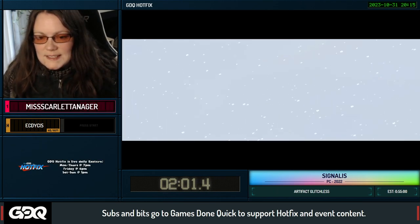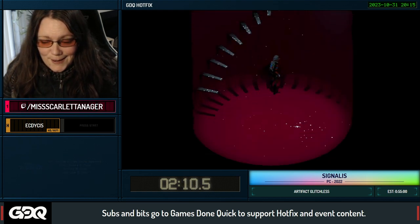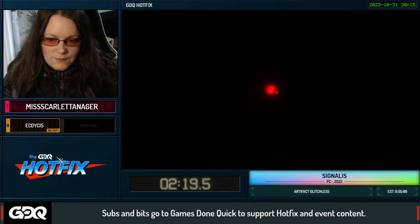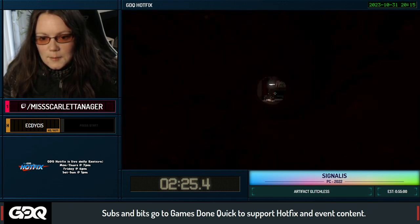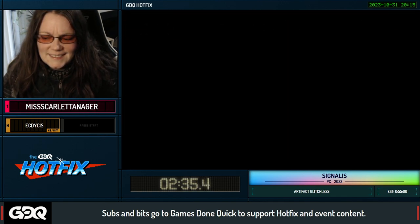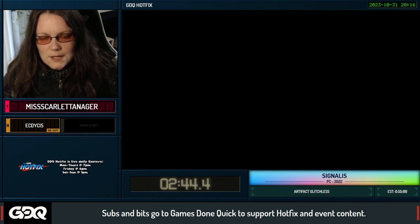Sadly you can't skip every cutscene in this game. There's one or two I can't skip, and then there's the pretty infamous minute and a half wait that happens later on. We're going into the first-person mode — generally these are just look around, find the thing you need to click on, and click on it. Here is the King in Yellow — have you ever read the King in Yellow? It's a very messed up book.